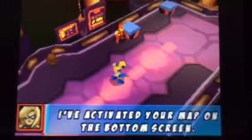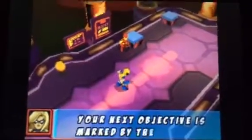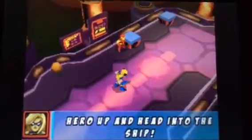You're making me mad! That was great! I've activated your map on the bottom screen. Your current location is marked by your picture. Your next objective is marked by the yellow exclamation point. Hero up and head into the ship!